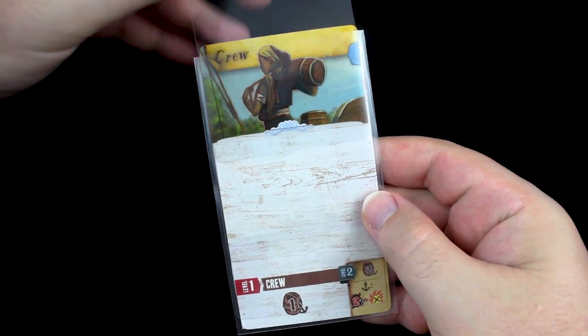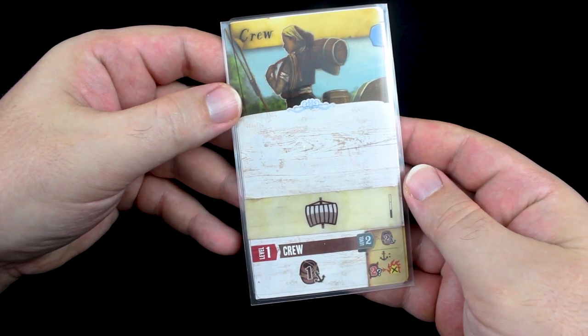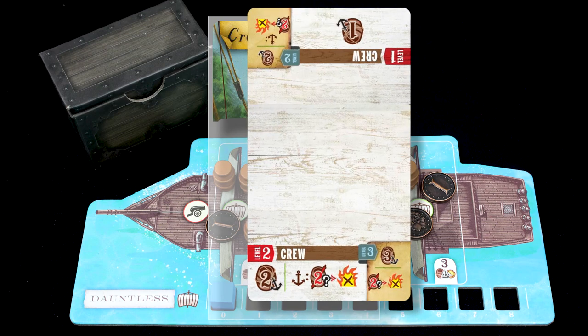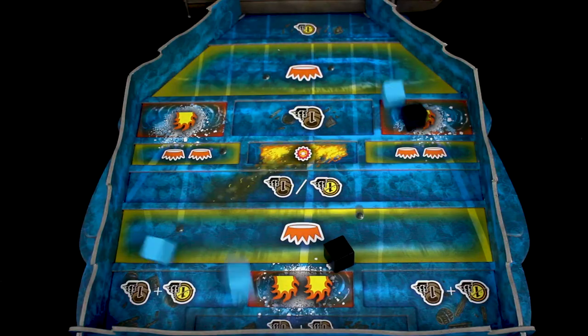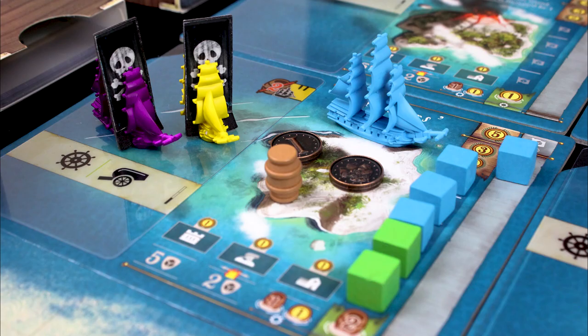Your crew cards are transparent envelopes that you can customize with different abilities that you gain at sea. You'll also level up one of your crew members each round to make them more and more mighty. Of course there's fighting — you'll be dropping cubes into this ship-shaped cube tower to duke it out with merchants, enemy buildings, and player-controlled pirates.